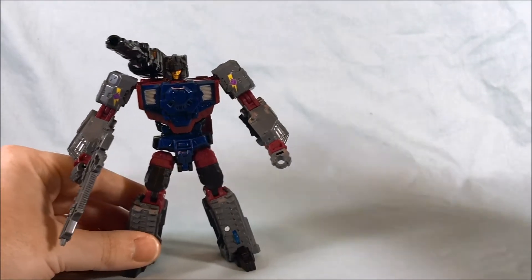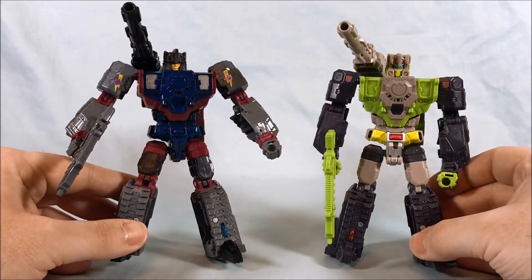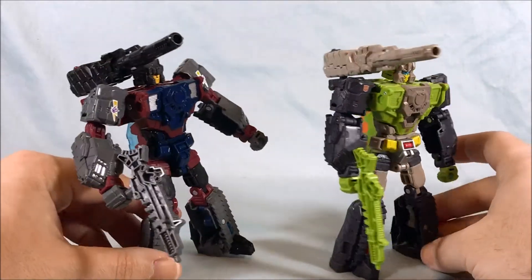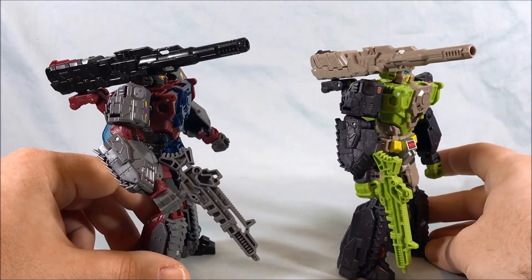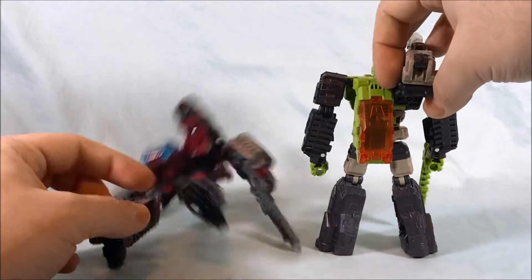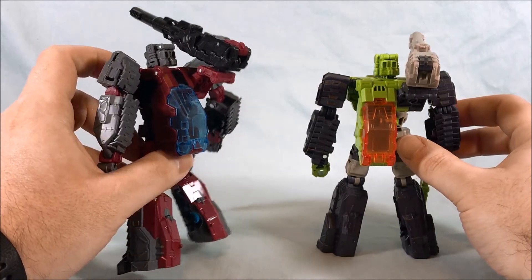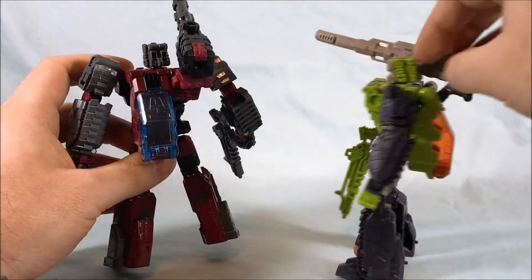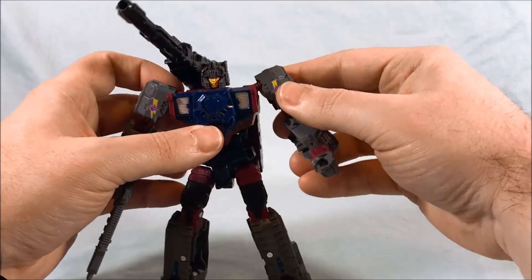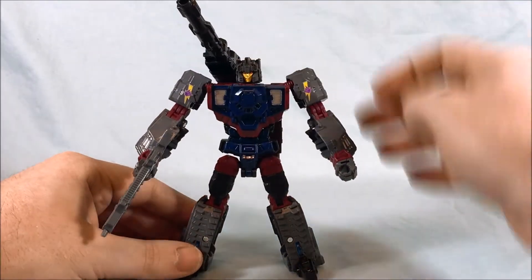Just to compare him real quick, here is Hardhead. As you can see, very similar — the mold is pretty much identical, just with some different paint applications. Of course the Titan Master is different. But the cannon's the same, the guns are the same. The canopies are obviously different colors for the little cockpit. Like I said, it's a good use of the mold in my opinion. I love this color scheme, so it's kind of nice to see Quake come back. And I love the head sculpt — they did a great job with that.